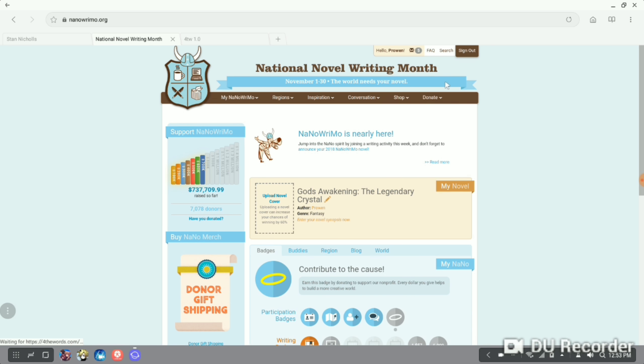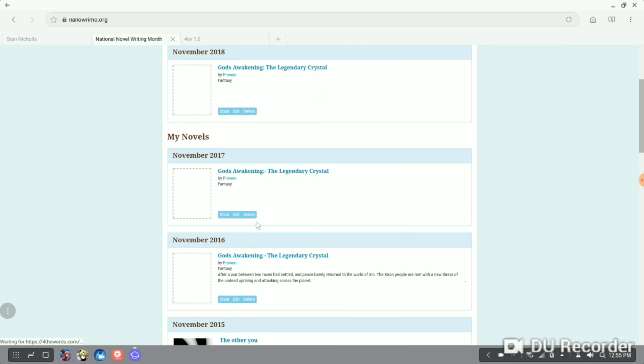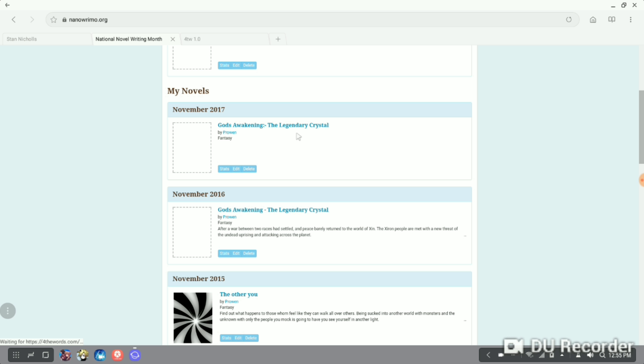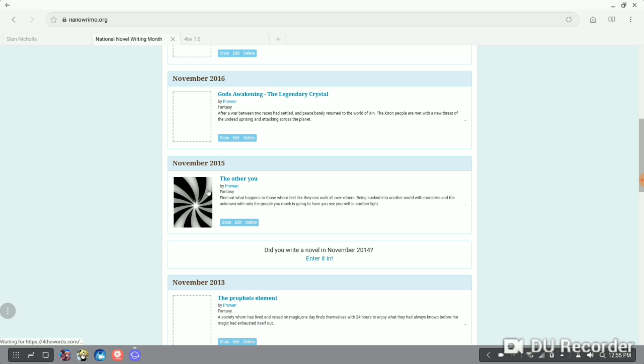For part 2 we'll be creating your novel. With creating your novel, we're going to be going into the Novels section. As you can see here I have multiple novels throughout the many years I've been doing NaNoWriMo. I've had a couple of years where I've been doing back to back on the Legendary Crystal, so you're going to get a little bit behind the scenes of what my books are about - God's Awakening. Back in 2015 it was where I made a Sword Art Online type style book, which kind of relates a little bit to Proan.